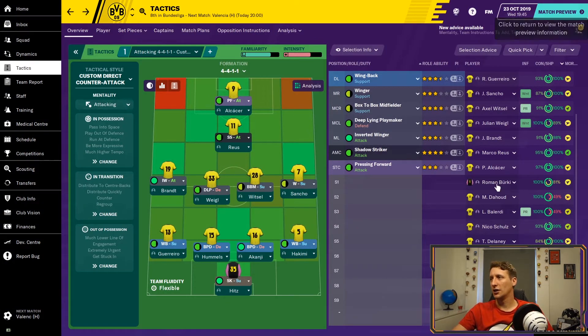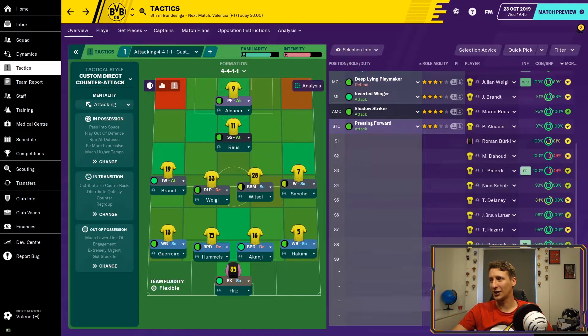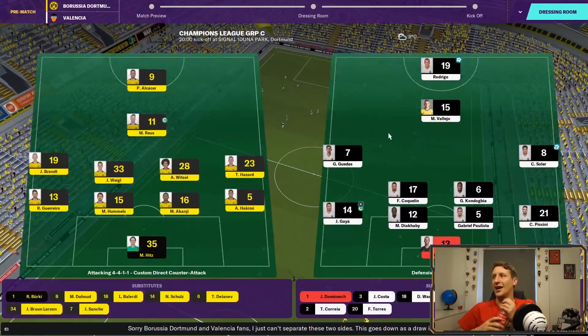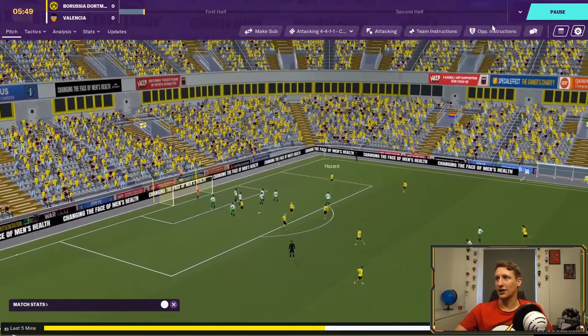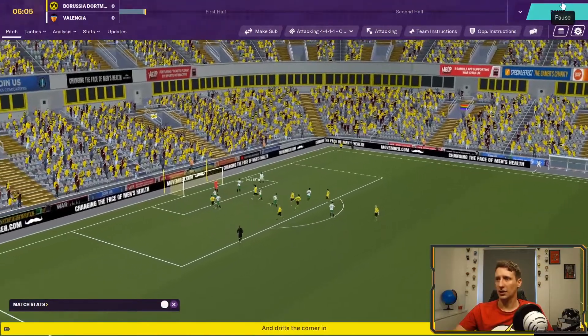Sancho is struggling as well. They played Zagreb, beat Zagreb, then drew and lost to PSG — exactly the same as us. So these next two games home and away against Valencia are going to be absolutely key. Right, here we go — can I get the tactics right for a change?